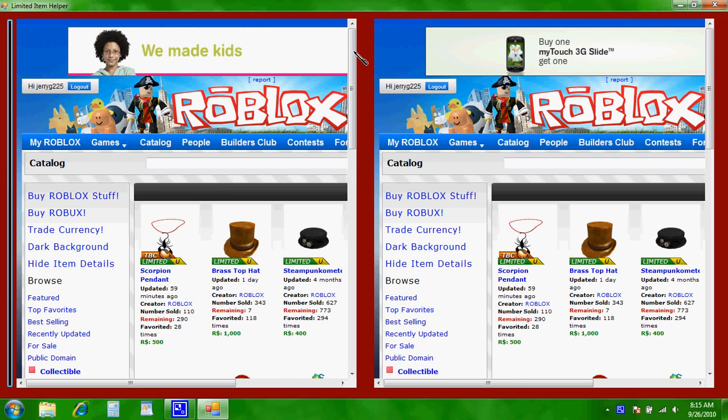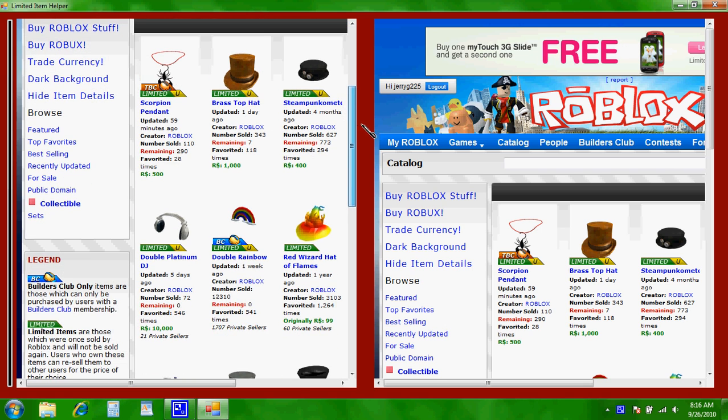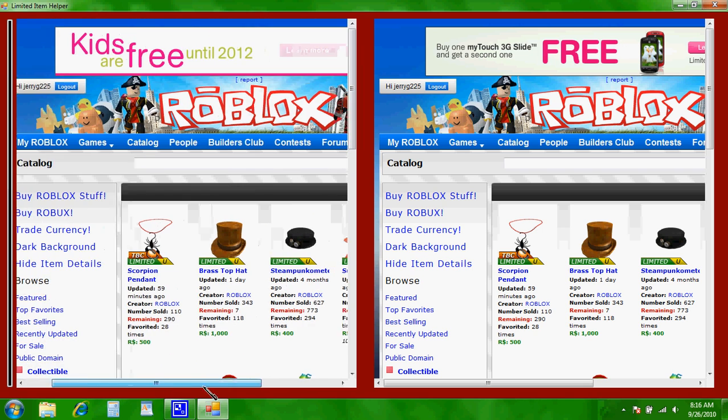When you open it up, it should come straight to the page that has the limited items — Turbo Builders Club only, Outrage Builders Club only — just all the limited items on this page.